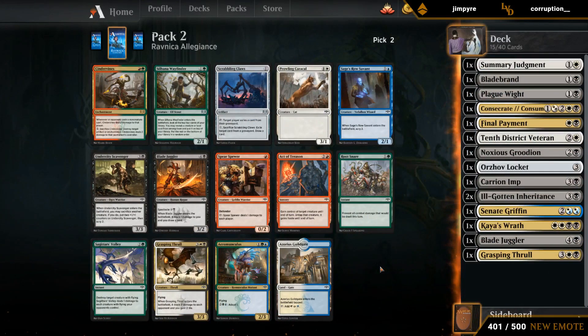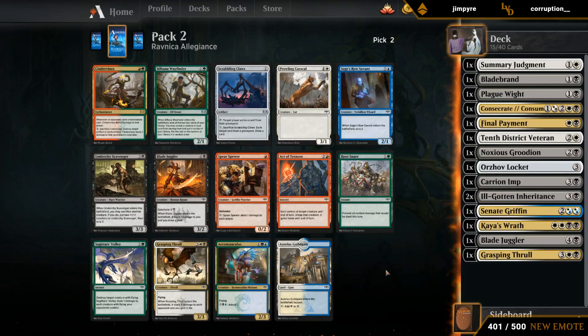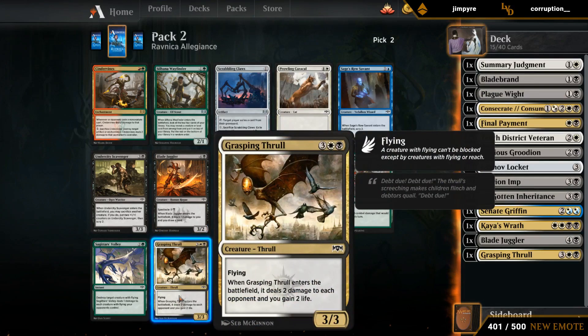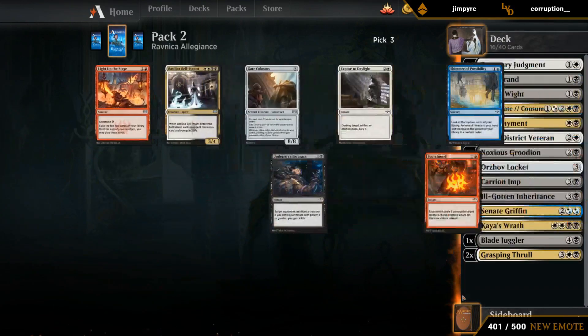This deck is definitely not lacking removal. Can take another Thrall, can take another Blade Juggler — I think I like another Thrall here. Our deck's not great at enabling Spectacle to begin with, so if they're both costing five mana, I think we're more into the Thrall. Do want to keep an eye on our curve.